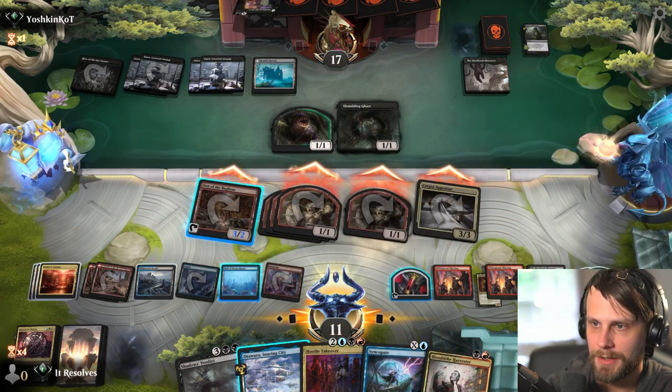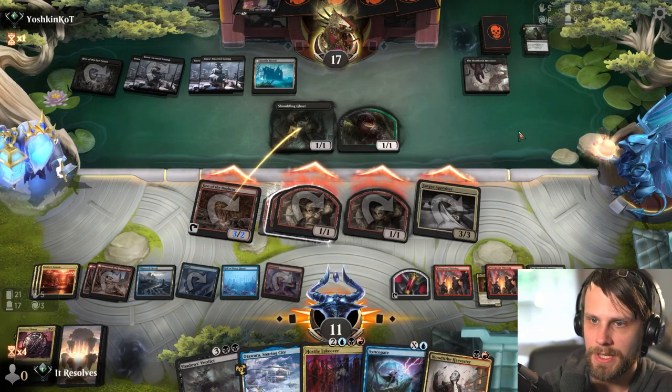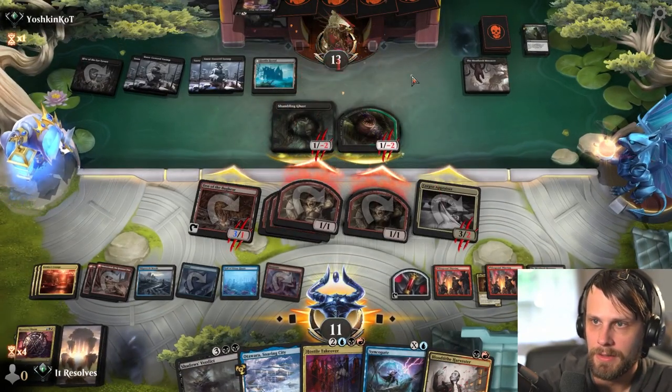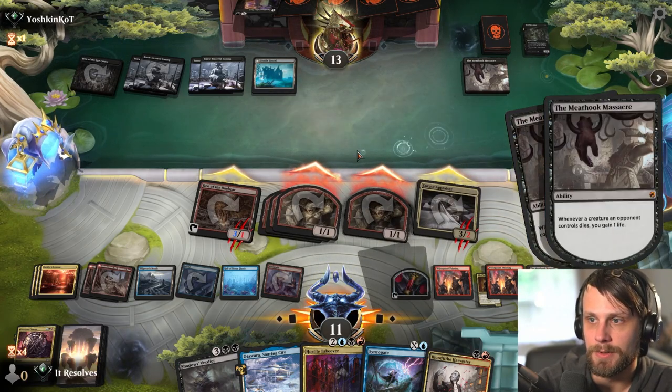I'm going this route. And we're just going to attack all. We still get to leave up Syncopate. At this point it's more just a matter of them not being able to deal with everything. So we're just out-valuing - slowly for sure, but we're out-valuing.